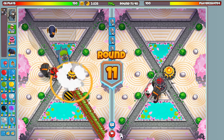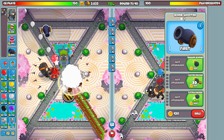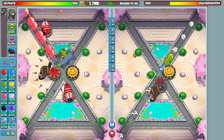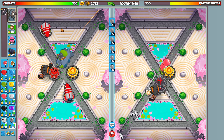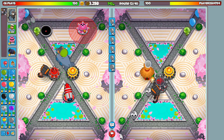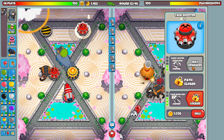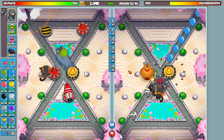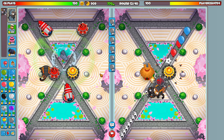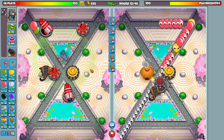I think you're supposed to spread out the Bomb Shooters - I could be wrong, don't quote me on that. There we go, you can chill over there and help out a little bit. Keep sending these leads at them. Probably another Tack Shooter over here - faster shooting, that seems good. And just in case he camos us, let's add camo detection.